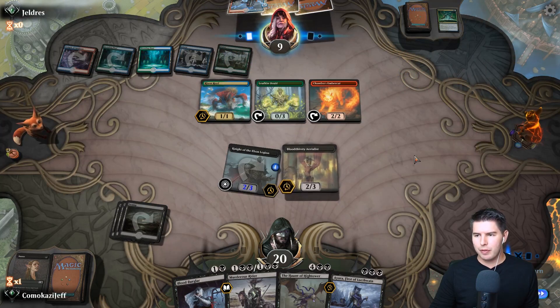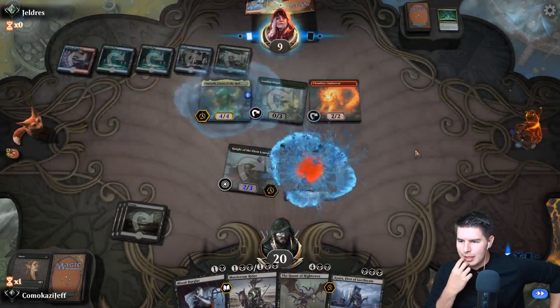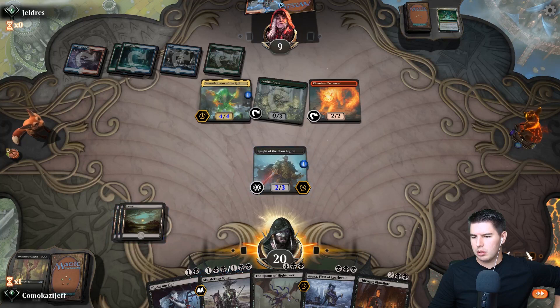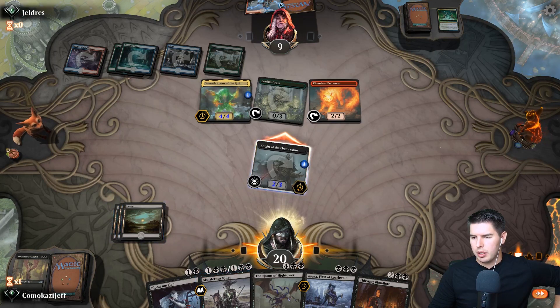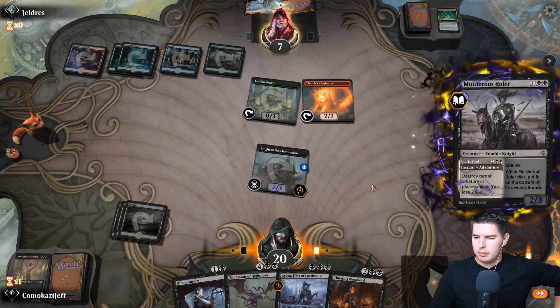Opponent plays Breeding Pool, down to nine - we're fine. Neoform into Omnath gets to kill Bloodthirsty Aerialist. What's really good is Murderous Rider killing Omnath. We can offer the trade with the Knight first, then swing in. They let it through, down to seven. Murderous Rider kills Omnath - pass the turn.